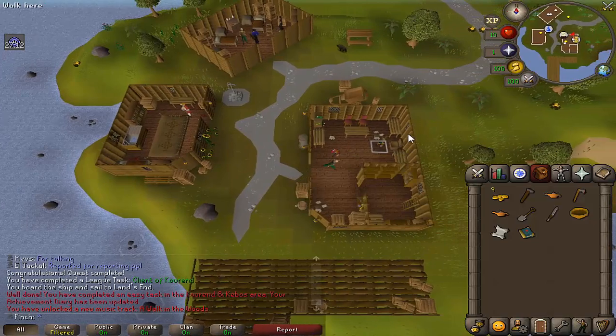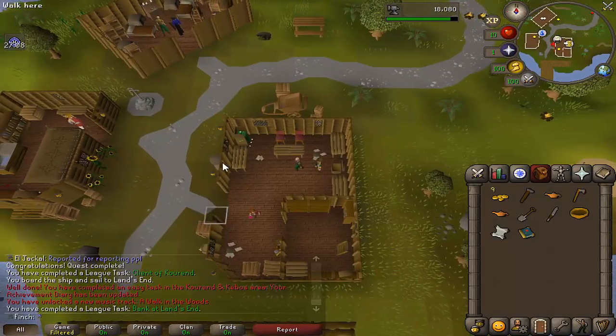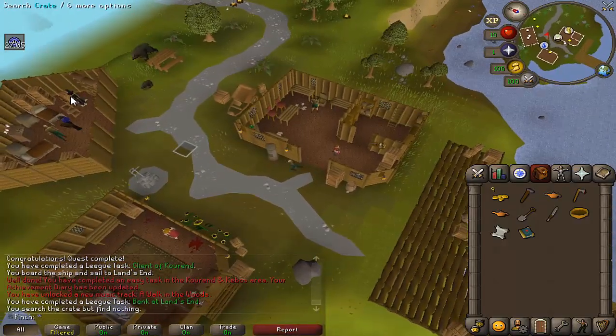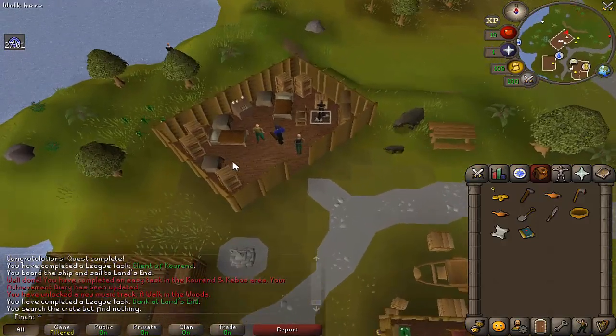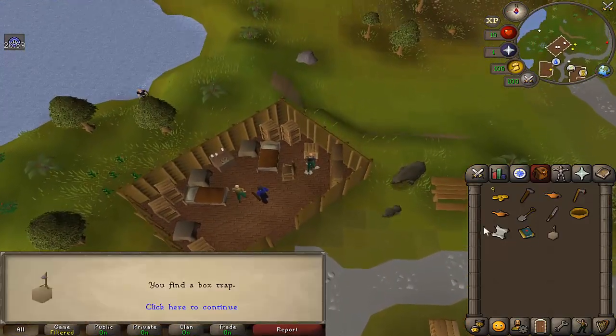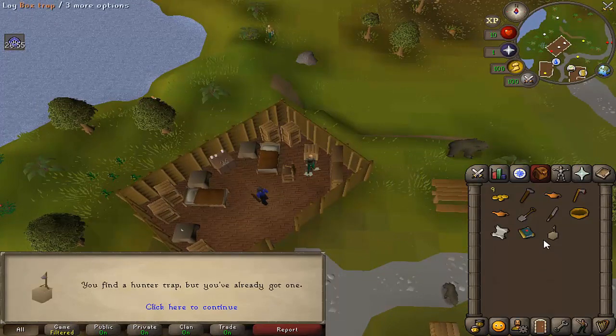I'm just hopping to Land's End very quickly because there's a quick task you can unlock, and I want to pick up some of the hunter gear. I'm not planning on doing hunter straight off the bat, but I'm going to take a butterfly net because I might actually do a little bit of hunter and cooking in the Raids area.